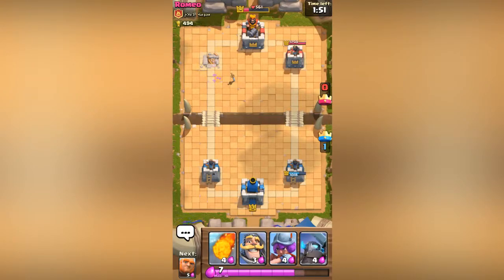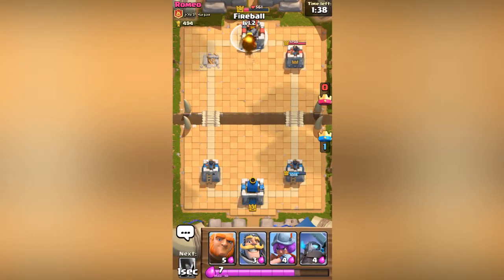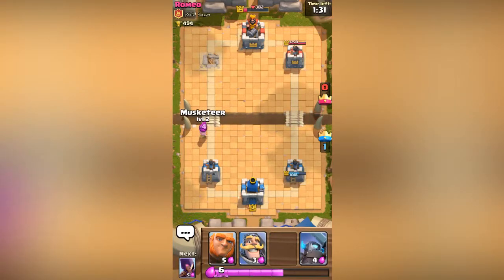Let's see what he does. I'm gonna wait — just tapping to make sure my phone doesn't turn off. He's not gonna do anything. Let's go ahead and drop a fireball to warn him, show him that we don't have that anymore. Still nothing. I'm gonna go ahead and drop a musketeer back here.